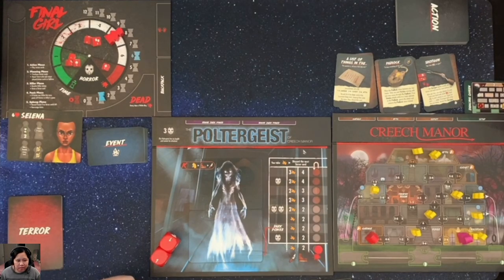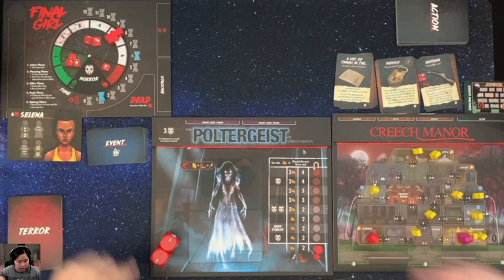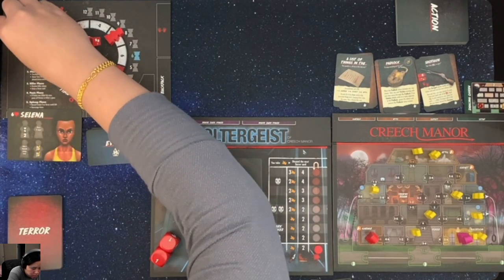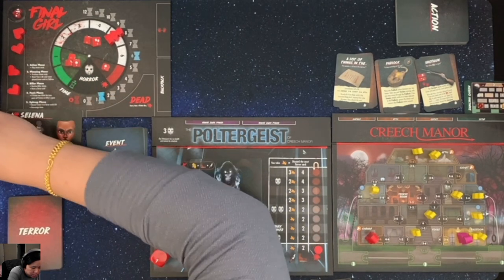Hello, I am here with a solo playthrough of Final Girl. This is the Creech Manor feature film box. I've got it all set up. I'm using Selena, who starts with Sixth Life. So we got one, two, three, four, five, six.